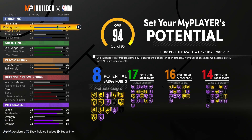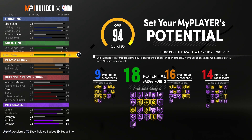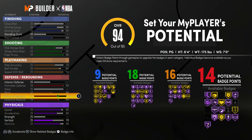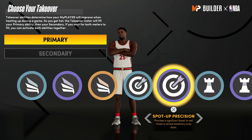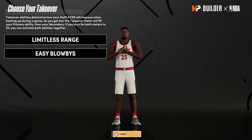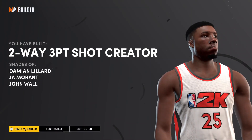The badges are as follows: 9 finishing, 18 shooting, 16 playmaking, and 14 defensive. You can't tell me this isn't a balanced build — I still get elite contact dunks, I'm shooting at a high clip, and my playmaking is solid. For takeovers I couldn't get Shot Creator but I went with one Sharp Shooting and one Slashing — Limitless Range and Easy Blowbys. This build comes out as a two-way three-point shot creator.